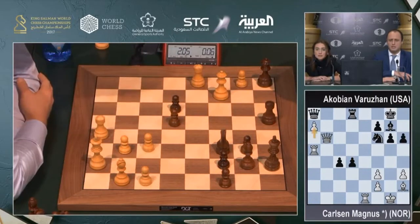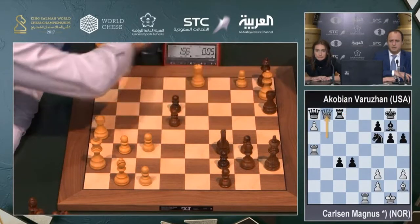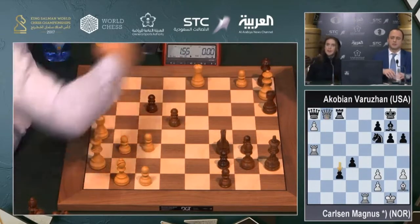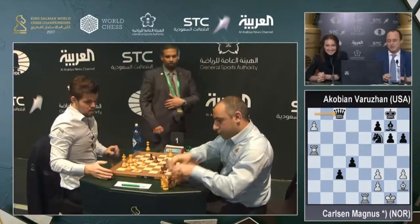Now queen takes d8 is a serious threat. Rook c8, then queen b8 is an option. Queen goes to b8 — and four seconds on the clock. He won't make it. He has already lost on time. The game continues anyway — let's see how long. But anyway, it was...